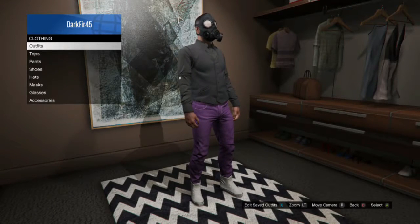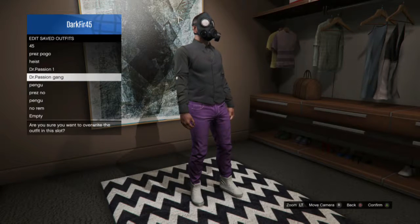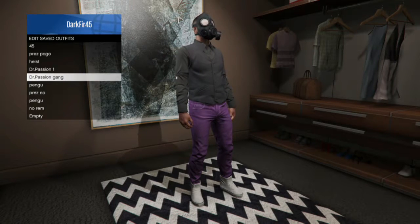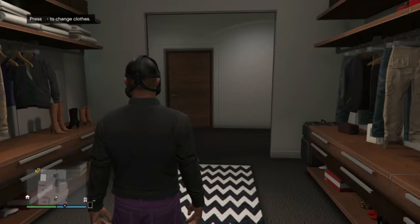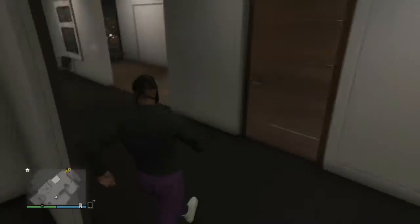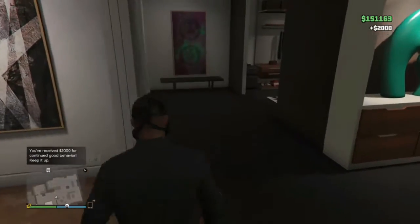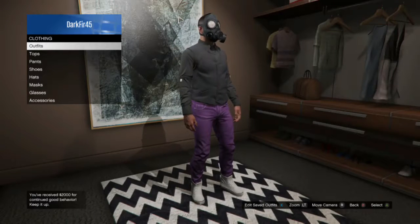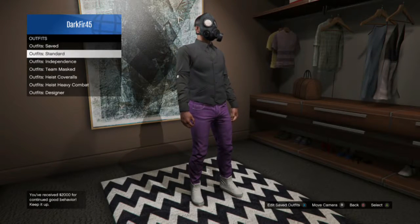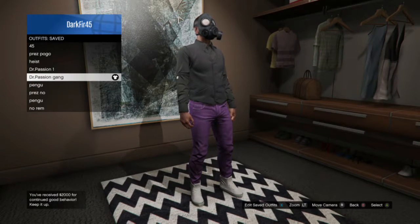I'm not doing any fast-forward so you guys can follow along. After that, you just want to save it as an outfit again. Then you want to go to your outfits — back out actually. You want to go to your saved outfits, go to the outfit that you just did it with. You want to click it 5 times.